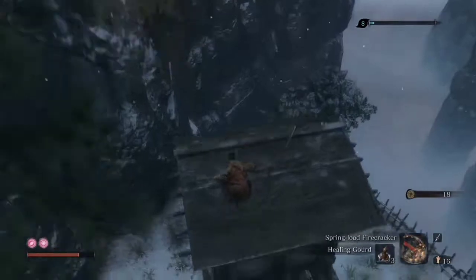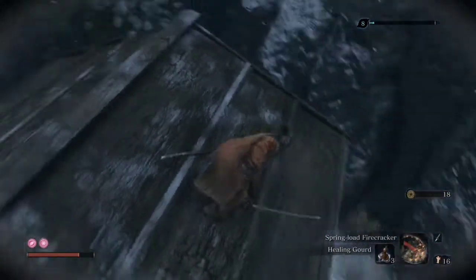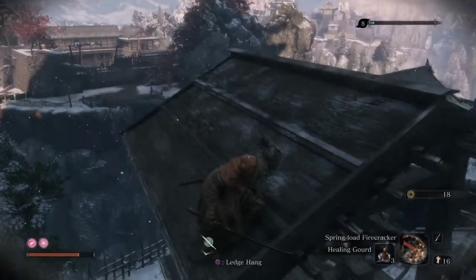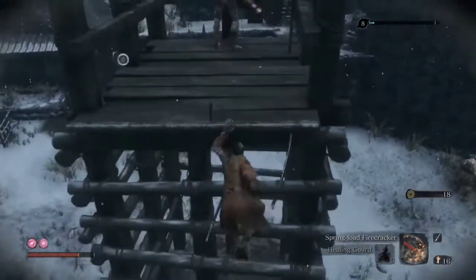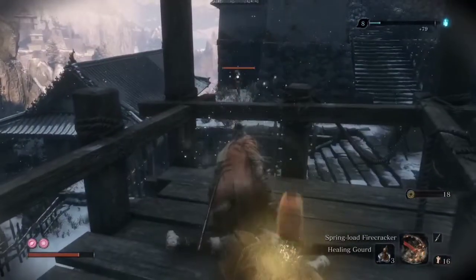So I will directly jump over the roof. And now slowly I will try to hang by the ledge. And now I will drop down and catch this part. And now slowly, we have taken down the second sniper.